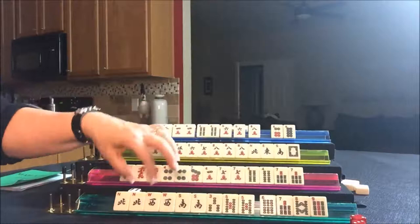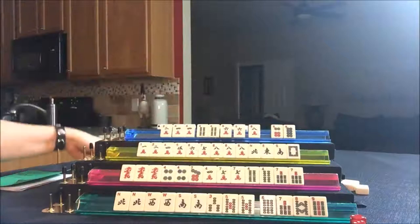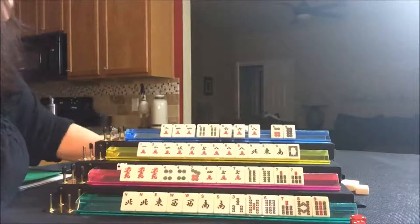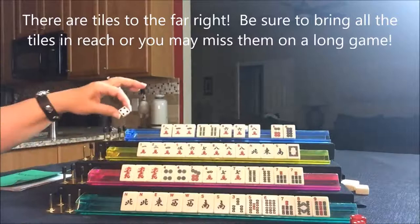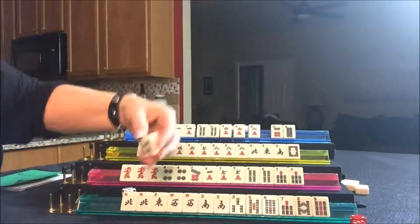South's turn — three bam, discard. West — nine dot, off suit. North — nine bam, don't need it. East — oh, look at this! They have news in pairs. We don't need this five bam, let's throw it. Draw for South — five crack, discard. Draw for West — six bam, discard. Draw for North — nine crack, discard. Draw for East — eight bam, just thrown, don't need it. Draw for South — three bam, discard. Draw for West — east wind. Let's throw that white dragon, nobody wants it.